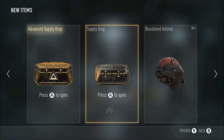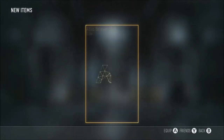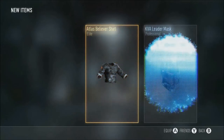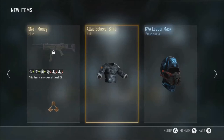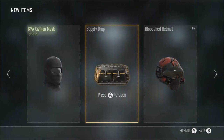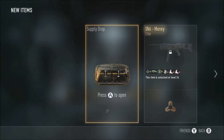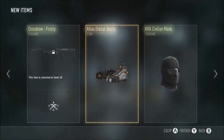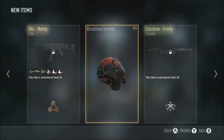This one won't open, I believe, so I'm going to open this advanced one now. A lot of these advanced ones haven't been working. I've got an Atlas Believer shirt and SN6 money - I've already got the SN6 money but that's also another elite. That looks getting good. So we've got the SN6 money, the orbital boots and a Believer shirt from all that.